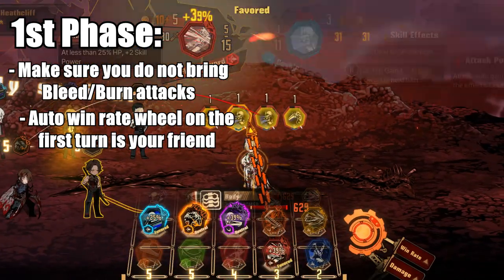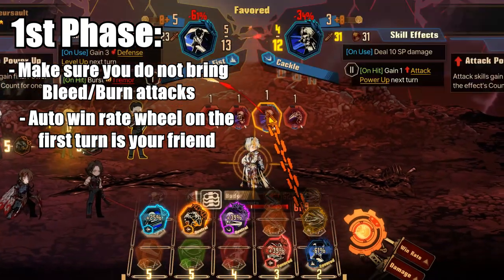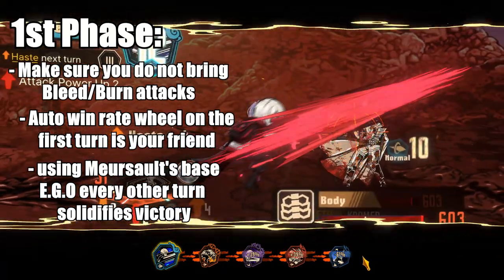On the first turn, auto win rate will come in handy. Afterwards, once you understand her attacks, it will be easy to counter. If you have the ability to use Mursault's Base Ego every other turn, Chromer is easy pickings.